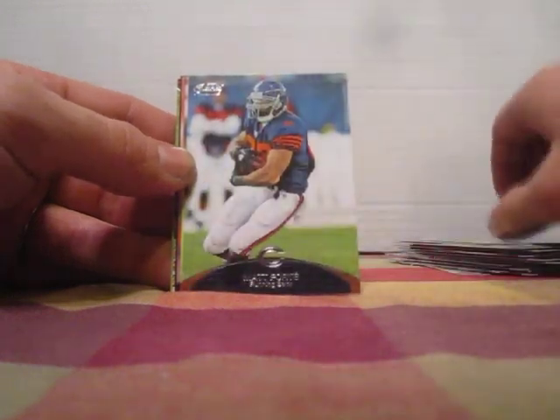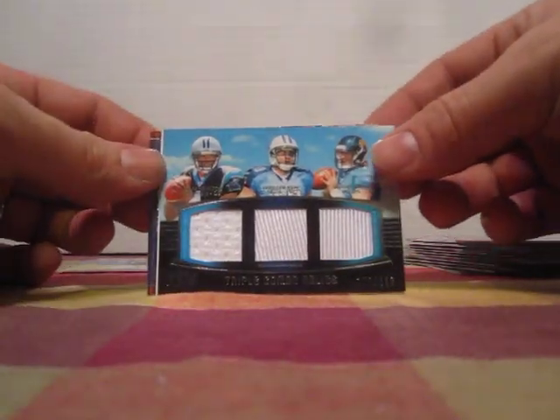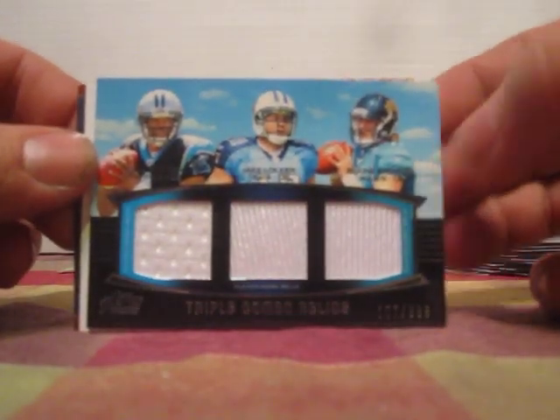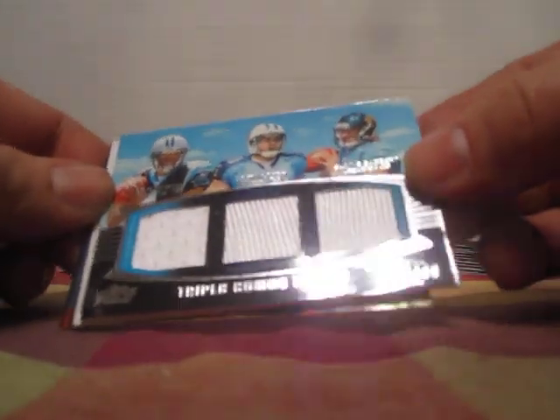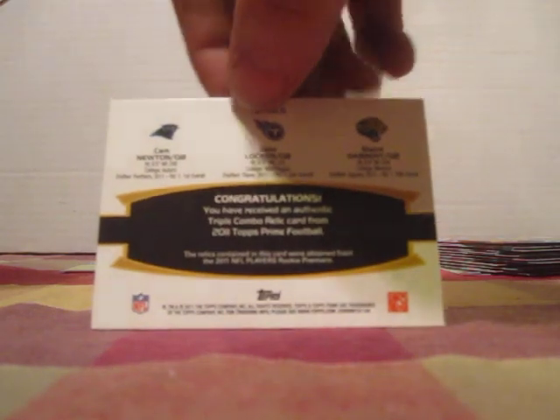Let's see what we got — next pack. Jared Allen, Matt Forte, Steven Tullo, Jimmy Graham. Oh damn, we got a hit! Cam Newton, Jake Locker, and Blaine Gabbert triple combo relic numbered 102 of 388. Wow, that is a nice hit guys. Look at that — let's check out the back. Congratulations: Cam Newton, Jake Locker, Blaine Gabbert. Very nice! Also got a checklist, Marcel Darius, and Titus Young. Wow, that's a nice hit.